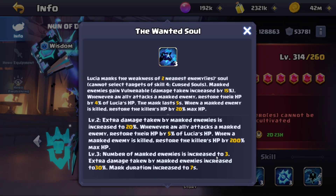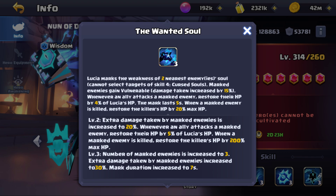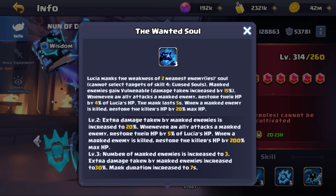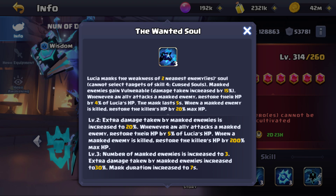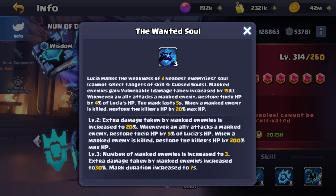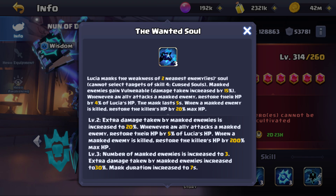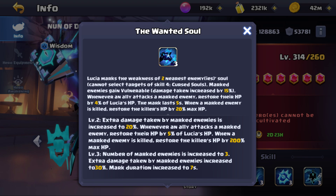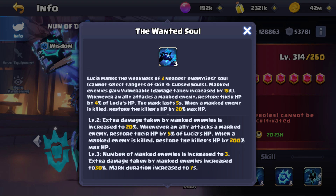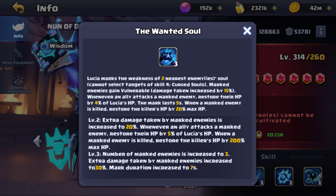Looking back at the other video, we actually have percentages now. The number of marked enemies is 3 and the extra damage taken by them is 30%, which is a very good number. Initially some of us thought maybe something as low as 10%, maybe up to 15%, which may not be worth it. But 30% is quite good, and the marked duration is 7 seconds. It would finish rather quickly, but I'm going to see how long it takes to charge up an ability and if your units can hit the opponents within that timer. So far looking like a good bonus.